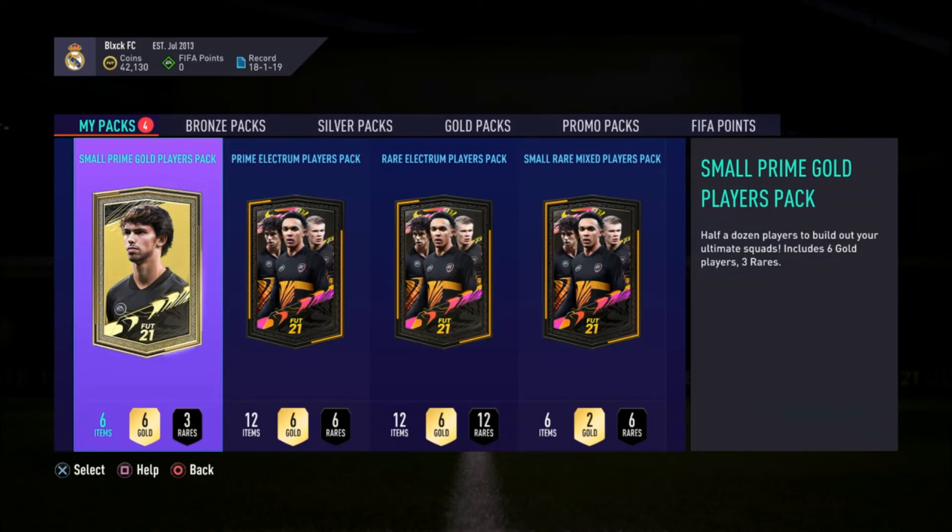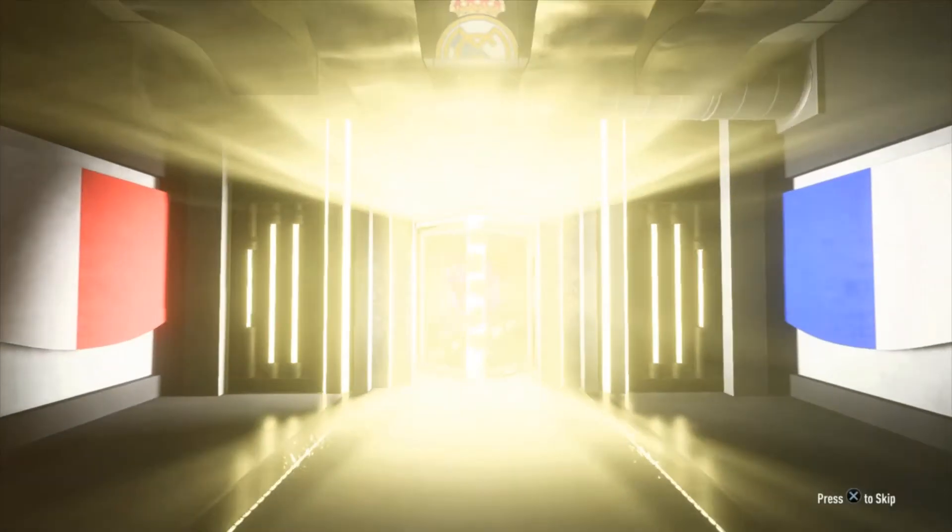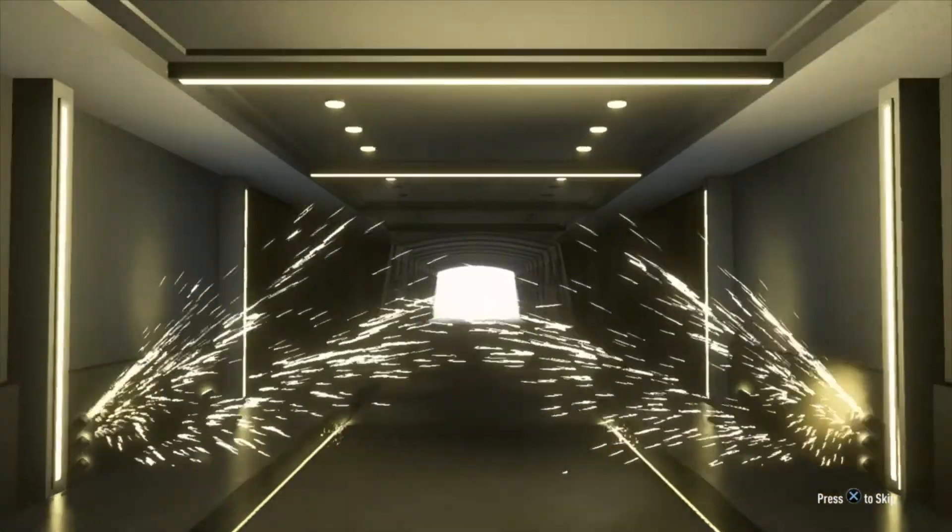Next up, we have a small prime gold players pack. Half a dozen players to build out your ultimate squads. I've never really gotten a big pull from these types of packs, so I would be surprised if we get something decent here. And it's a 79-rated Arnold. Like I said, I wasn't really expecting anything crazy from that one. No one else hiding in the pack. Musakio — once upon a time he was kind of good, I guess. Three more packs to go.